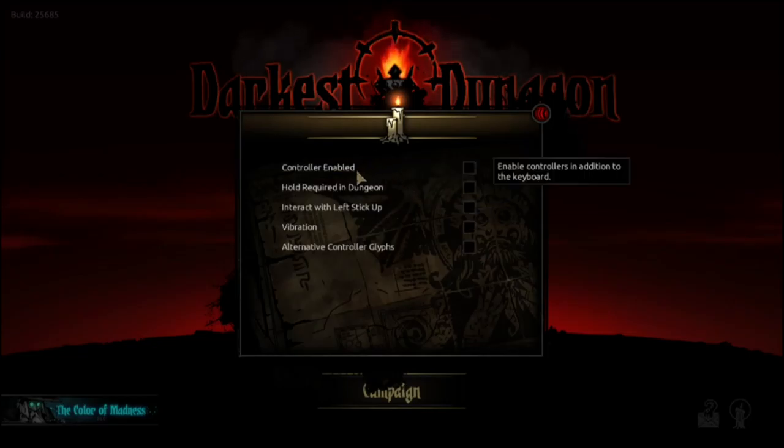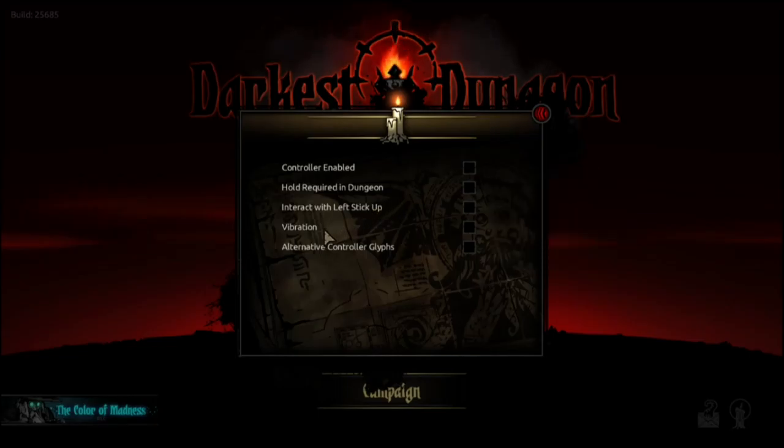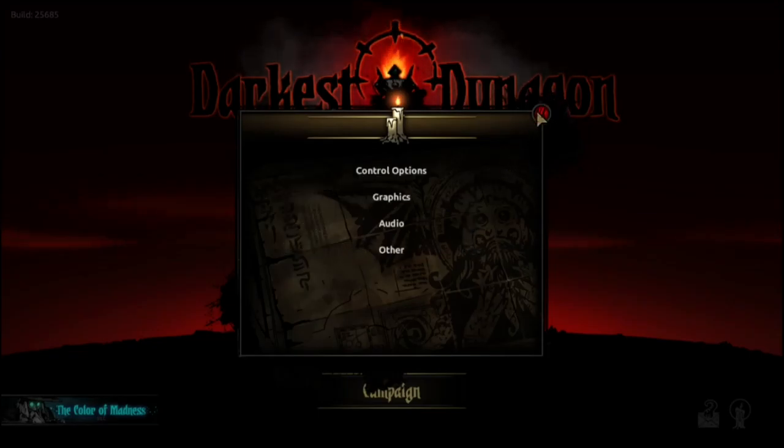Control options. I'm not using a controller, but nice to see the option. Hold Required — this seems like something I might turn on, but we'll see in game. You've got controller vibration and alternative controller glyphs — I guess that's probably switching between Xbox and PlayStation controller symbols. That's all I can assume.